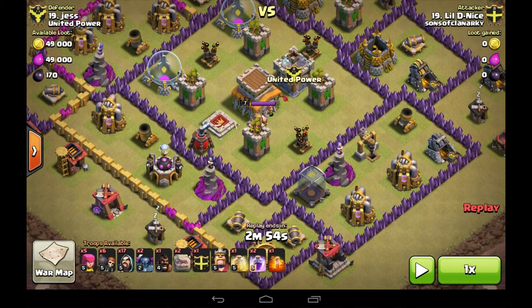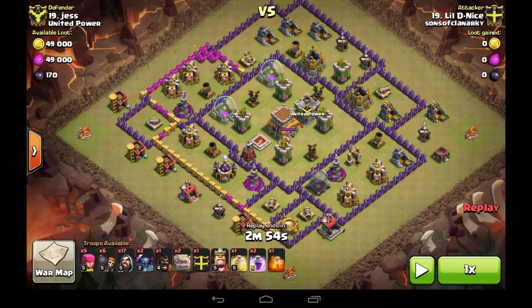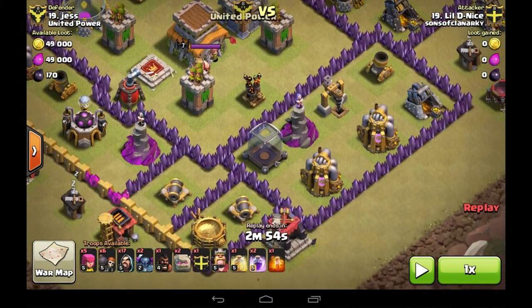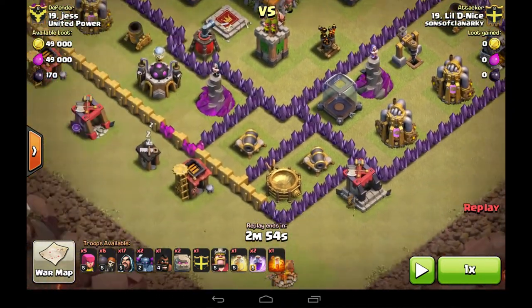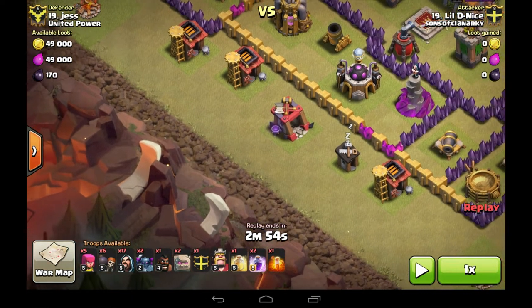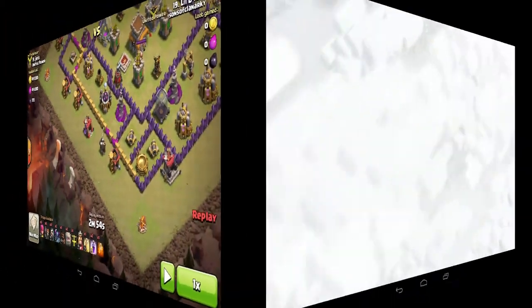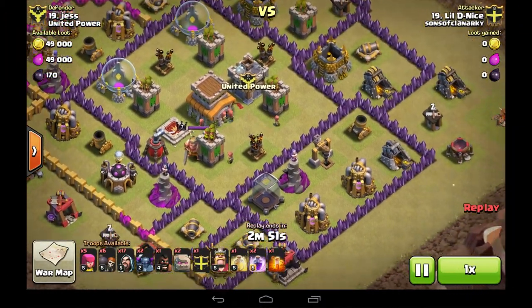Looking at this base that Little D is facing, there's an easy CC draw and underdeveloped walls. It looks like he's going to go in from the weakest side — that southwest side with the Gold Walls. So let's see how the attack goes. This is Little D's attack.